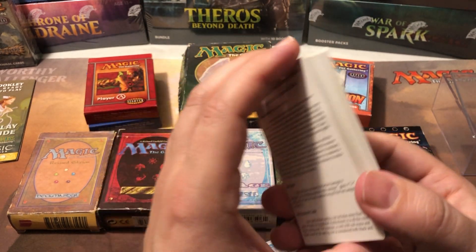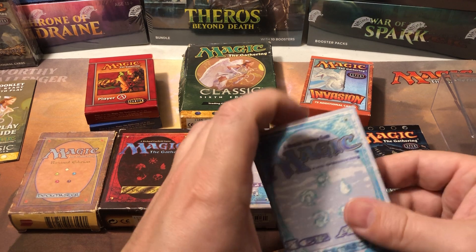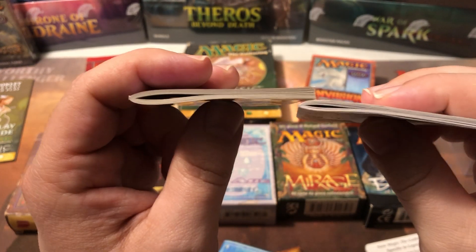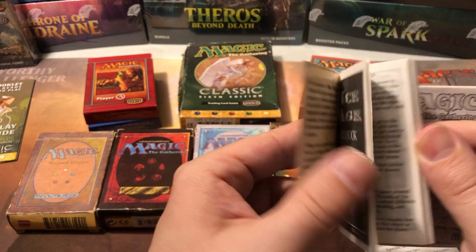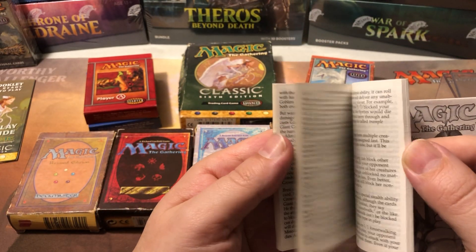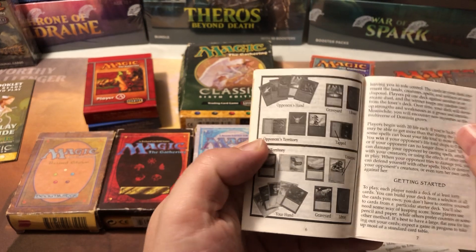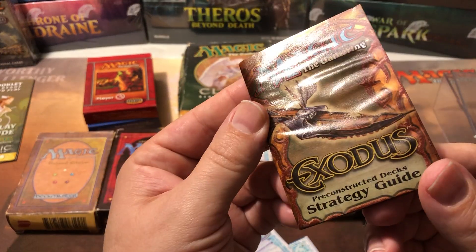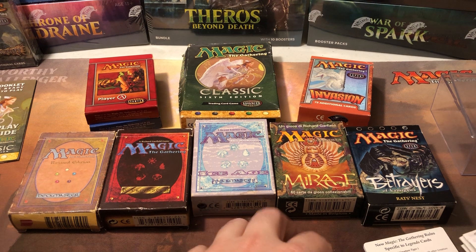Legends I think was the first expansion set with 36 packs of 15 cards, because Arabian Nights and Antiquities were both 60 packs of eight cards. So I opened almost an entire Legends box as a poor kid — they were only about $2.45 each when they came out, though they sold out fast. I also have a couple of Ice Age books — between Revised and Ice Age the rulebook got about twice as thick and had a color cover.